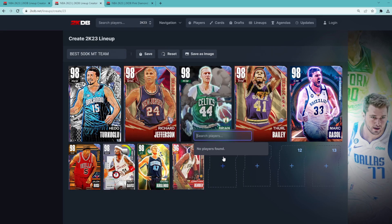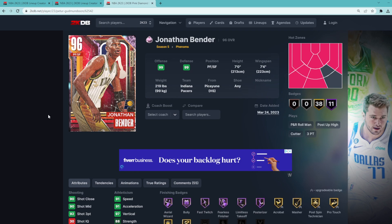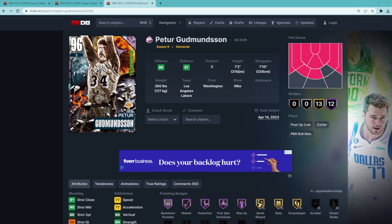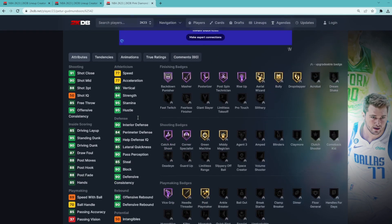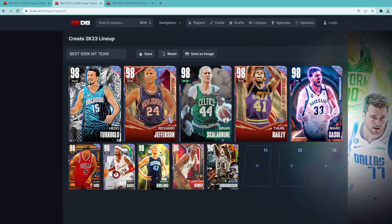To round off the best 500,000 MT squad builder is the pink diamond Peter Gummondson. He's a great backup big behind Marc Gasol — you could even make an argument that he's better. I like Marc Gasol a little bit more because of his speed and I prefer his jump shot slightly, but Peter's probably a little bit better on defense because of his size: a 7'2 center with a 7'10 wingspan, a really wide player model, and he weighs 260 pounds. His defensive stats are going to be on the Marc Gasol level but his speed is a little bit slower, which is why Marc Gasol is starting. Both are going to be elite level centers that can compete against most of the top centers, except for like a Yao Ming. Let me know in the comments what you think about my 500,000 MT squad builder — if you have around 500,000 MT to spend, this is easily going to be the best team to build. Hope you guys enjoyed, and I'll catch you in the next one. Peace.